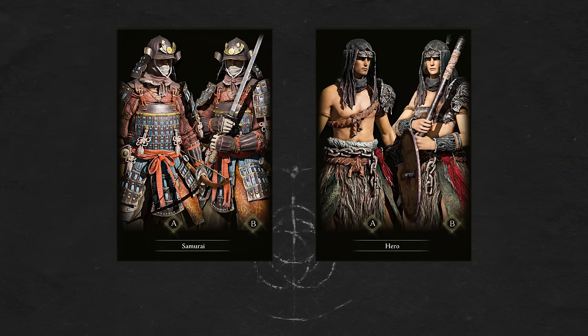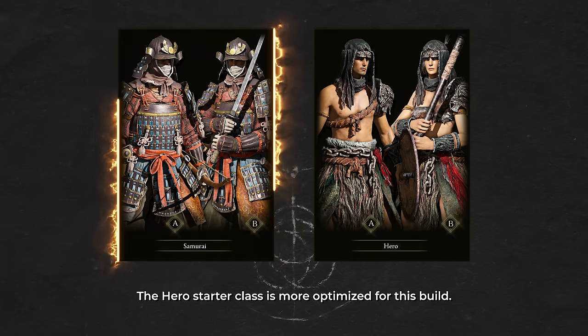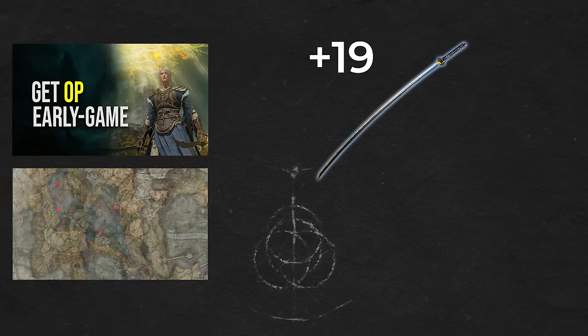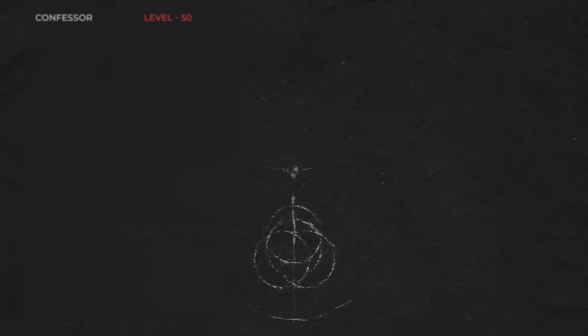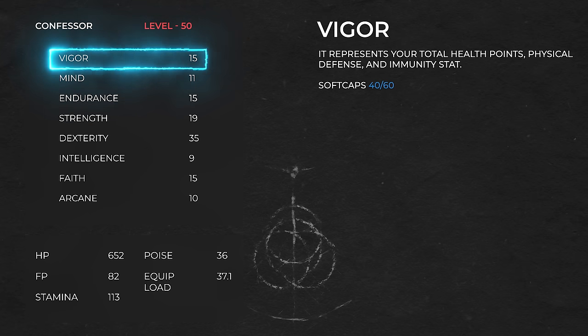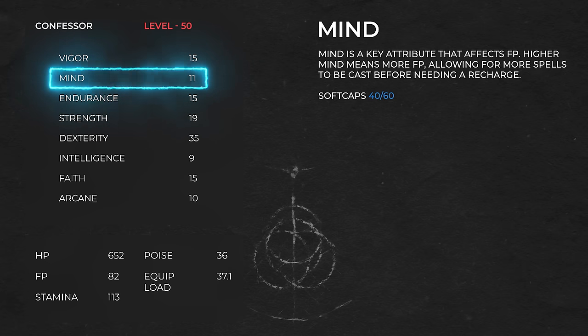The most optimal starter class is the Hero class, but I chose the Samurai class because they start with the Land of Reeds armor set and the Uchi Katana. Also make sure to check my early game starter guide — it is a well-optimized route with useful resources and you can use it to upgrade the Nakiba to plus 19 without having to fight anything along the way. At level 50 you should have around 15 Vigor, 15 Endurance, 19 Strength, 35 Dexterity, 15 Faith, and 10 Arcane. Note that 15 Vigor may seem low but we are using Radagon's Soreseal for the early game, and make sure to activate Godric's Great Rune after defeating Godric for the temporary plus 5 to all stats.